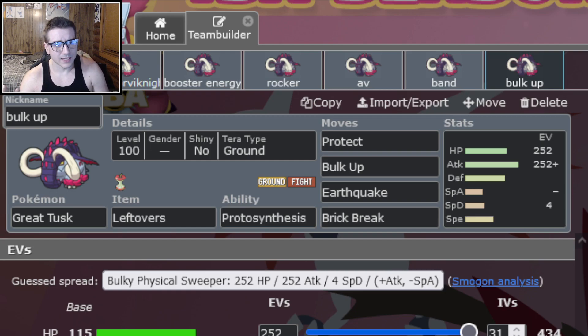The last set — I'm not fully sold on this one but couldn't think of a great sixth option — is a Bulk Up set with Protect, Earthquake, and Brick Break, because Close Combat and Headlong Rush both lower your Defense and Special Defense which is counterproductive to what this set wants to do. Protect is there for residual Leftovers recovery, since this Pokemon is so bulky that Leftovers recovery can make a difference. You could replace Protect with Ice Spinner or Knock Off if you're worried about Gholdengo or opposing Great Tusk, though with Bulk Up they're already at minus one so Ice Spinner may not make as much sense.